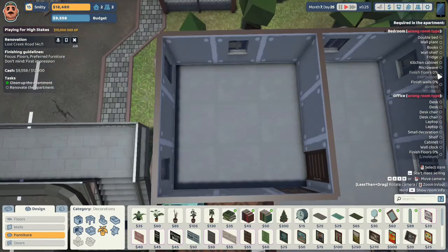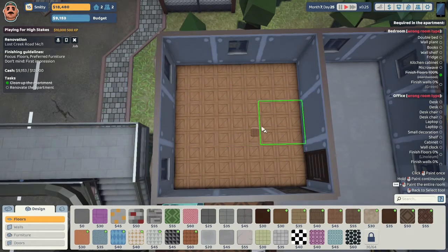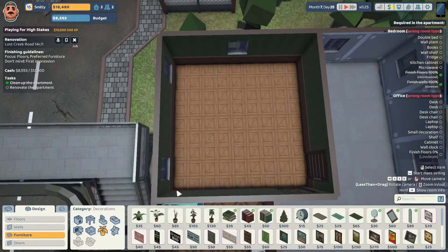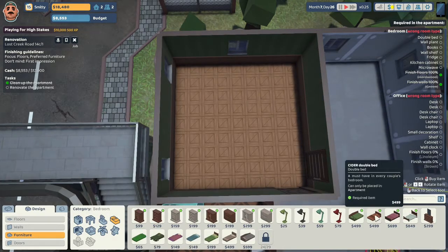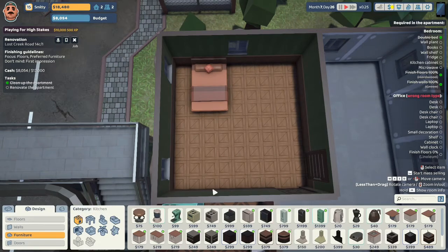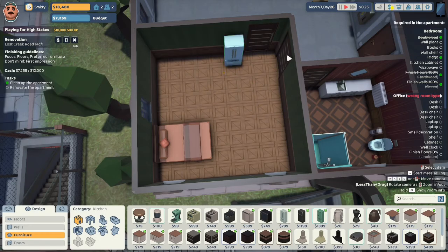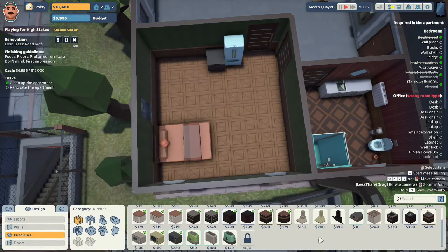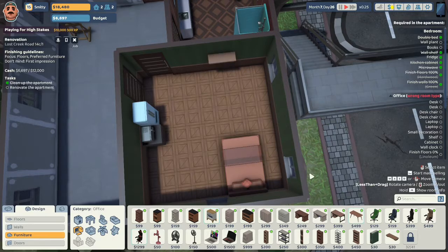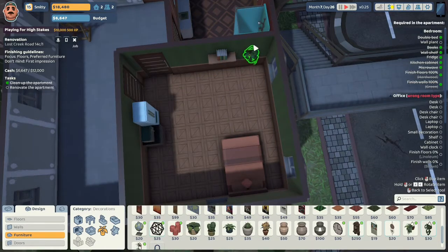Now let's do the bedroom. We need hardwood floors — let's do oak panels on the floor. They're putting their kitchen in their bedroom as well, so the office looks like it's going to be a commercial space and they're just going to be living in their office. I'm going to do the walls in a green — this green sort of matches the same pattern as in the bathroom. We need a double bed. I'm not going to pick the most expensive since we have to buy a lot of stuff for the office. Let's do the fridge and kitchen cabinet, a higher-end microwave since they really don't have any other cookers. They need a wall shelf, some books — 'Life's Advice' books — and this $30 wall plant.